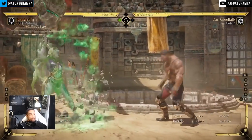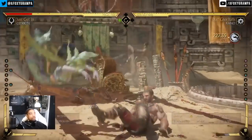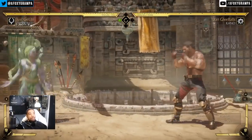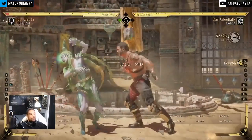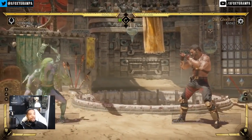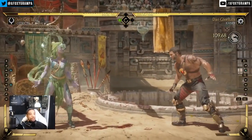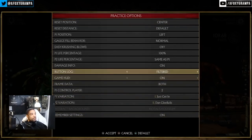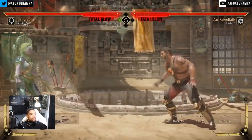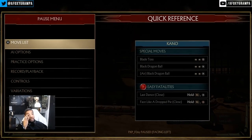Biopool gives you a full combo off: biopool, back 1, 1, forward 2, command grab — his usual combo route. You also get a free armor break attempt because back 2 gives you back 1, so if they break the armor it's perfectly timed. You can always incorporate a fatal blow off that back 1 as well. So you get the biopool, then go into fatal blow for solid damage.